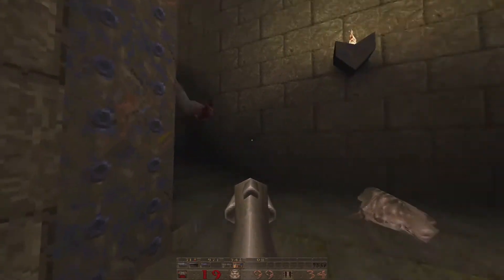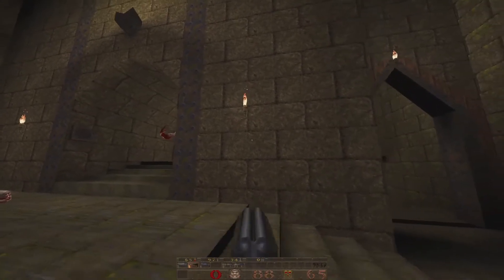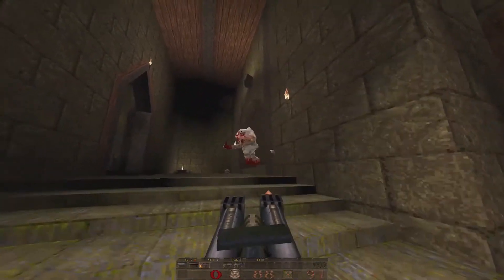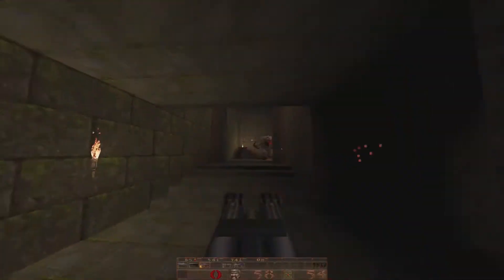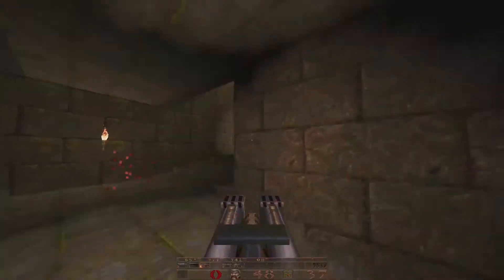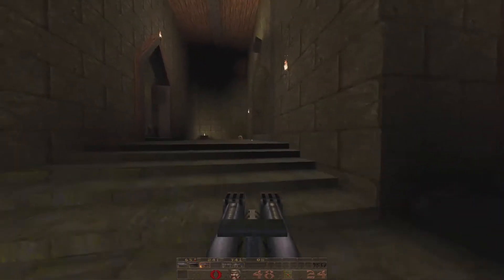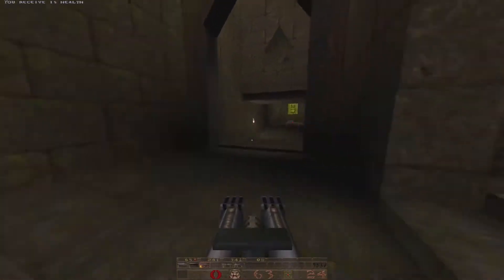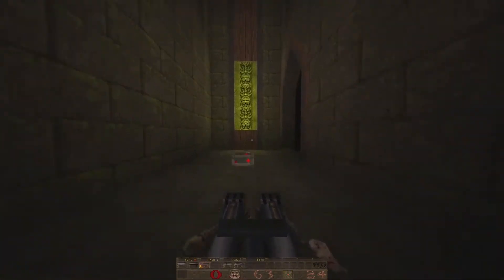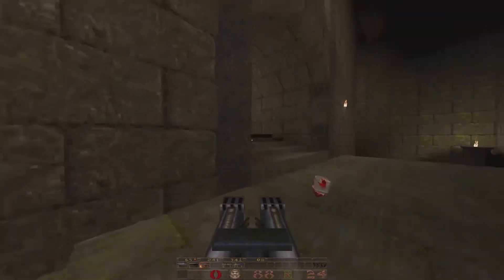We're going to avoid that for now. Wasn't expecting you around the corner. He keeps clipping me. Rotten health — I thought there was some health over here I didn't grab. We're still good on health. Stupid shambler around the corner. I'm assuming at some place there was probably a super nail gun for me to grab too.